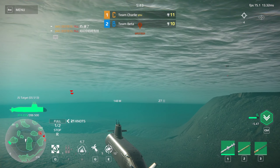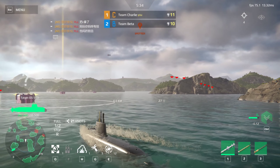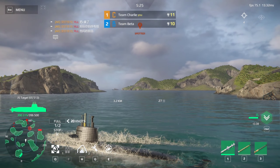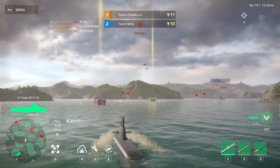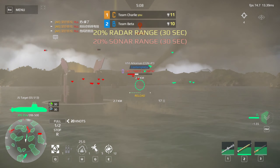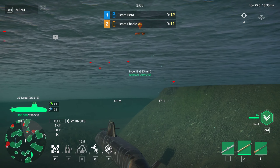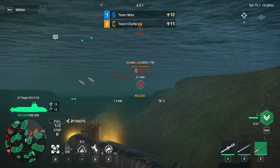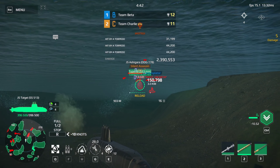Right turn, take course 1-2-0. Starboard turn. Board left. Torpedo 2-1, make ready for firing, sir. Starboard turn. Torpedo 2-1 ready for firing, sir. Board right. Starboard away. All engines full stop. All engines full stop. All engines full stop — all engines on half launch.